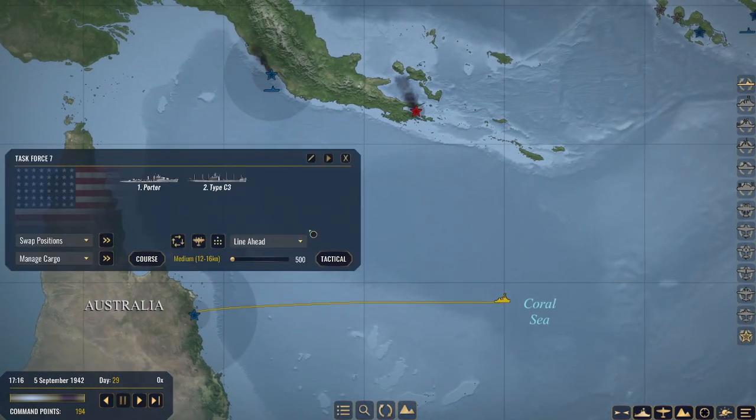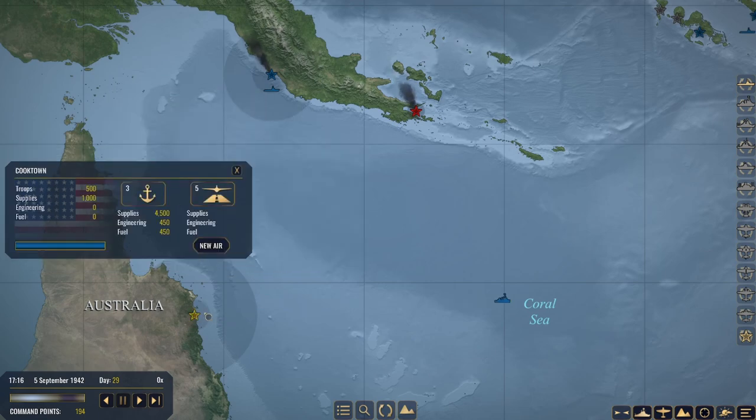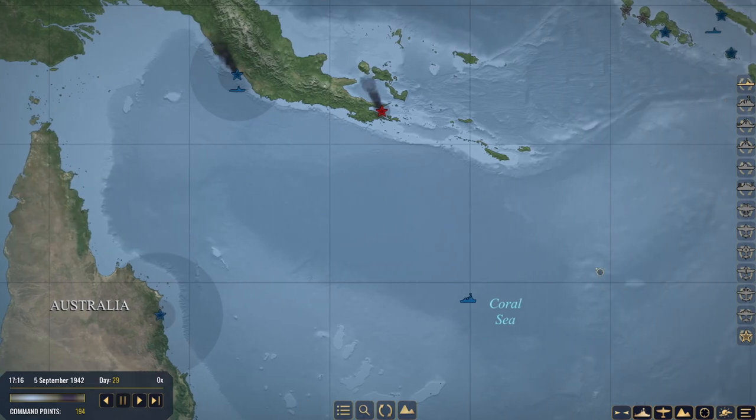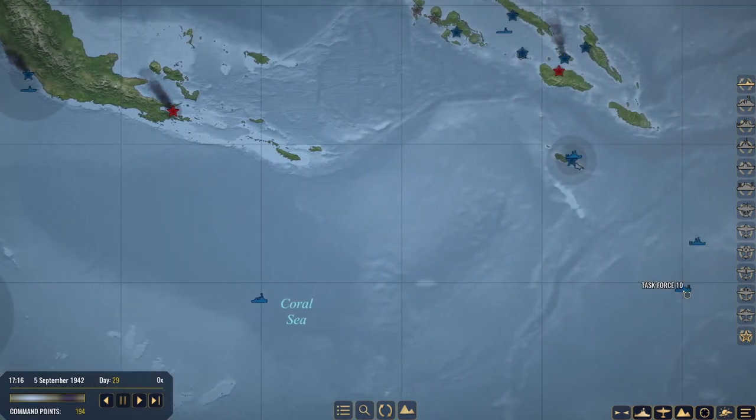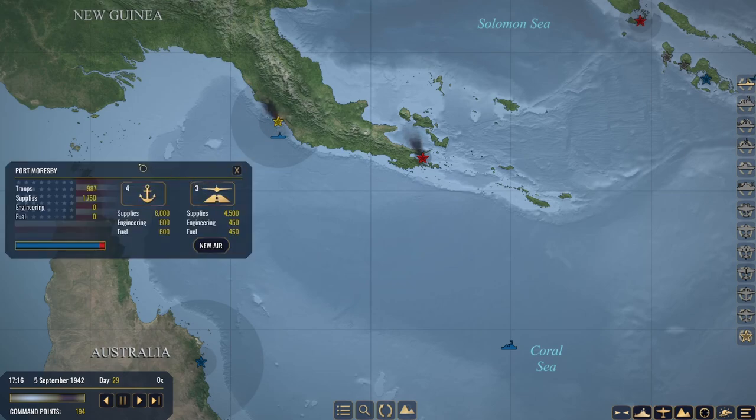It looks like a C3 and a Porter heading over to Cooktown, no doubt to pick up some supplies. More than likely it's going to be the supplies we're going to pick up first. We also have a second group, Task Force 10, with 2,000 supplies and 1,250 troops plus 250 troops on the Helm Destroyer heading for Port Moresby, which currently has 987 troops and 1,750 supplies.